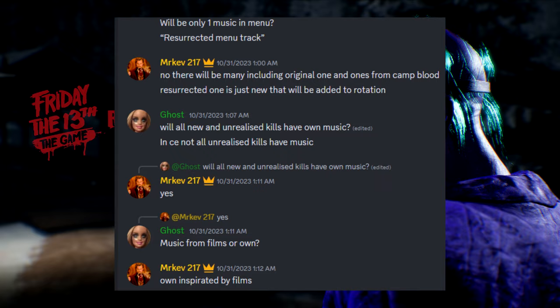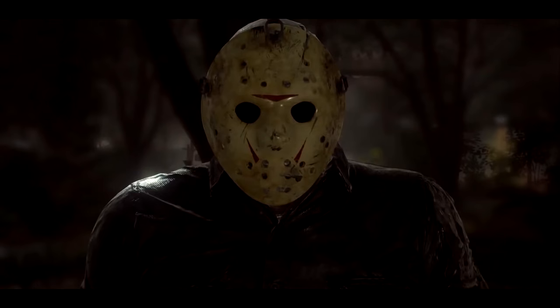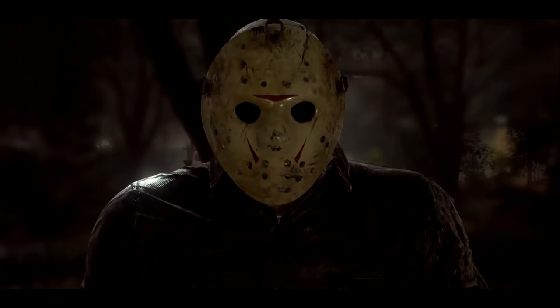Finally, to wrap up this update video, we got some brand new weather choices. Camp Blood did have a snow map which was Camp Crystal Lake Small, but it has been confirmed by a developer that every map now has a snow choice. Along with snow, there's also a fog choice. That's all I got for today, folks — thanks for stopping by. I'll catch you in the next Resurrected breakdown video.